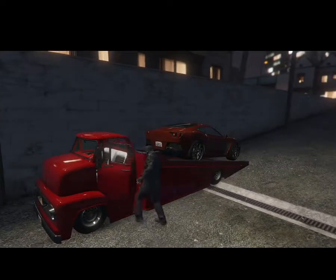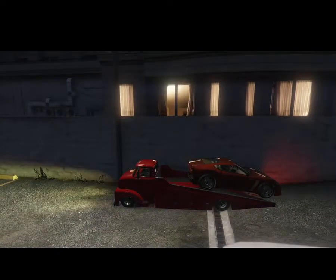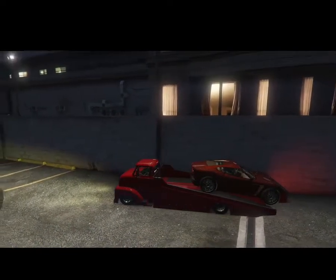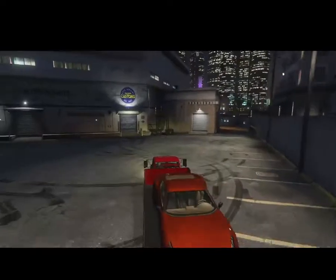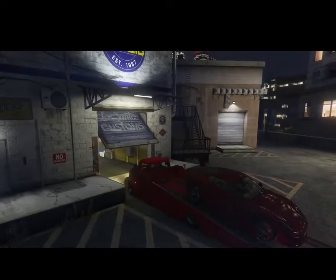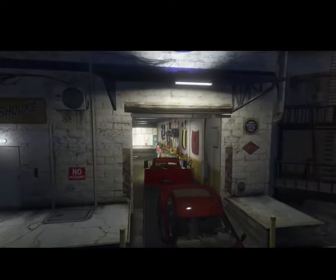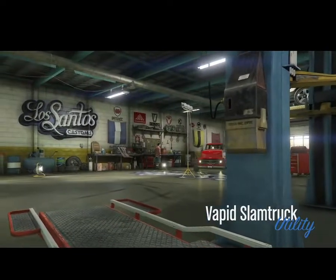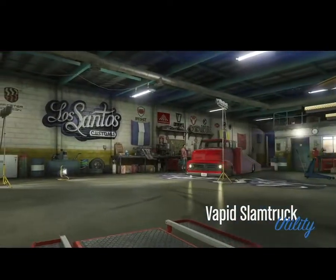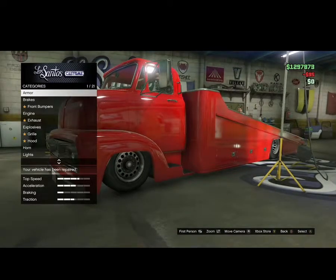That's pretty cool if you're a car guy. I just ain't figured out how to keep the car on the back of the truck. You can drive them on there and let them sit, I guess, if you're going downhill on a slope it'll stay on, but that's all I could figure out for now.